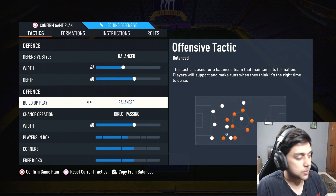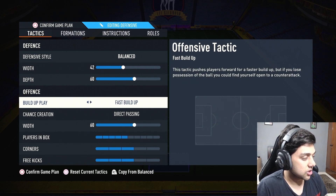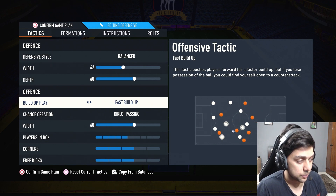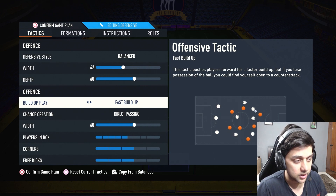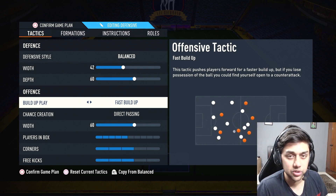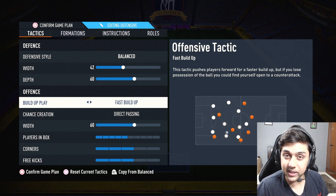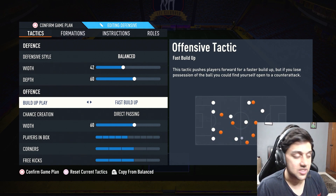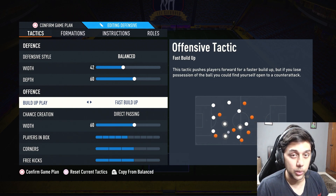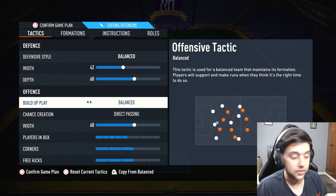Next up is build-up play. Balance is the best way to go about it, but you can try fast build-up because that helps you pass. However, fast build-up pushes players forward and if you lose possession, you could find yourself open to a counter attack. I wouldn't recommend it unless you have complete control of your defending. Balance is the best way to start since it's early days in FIFA 23.